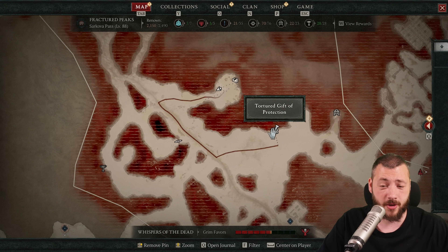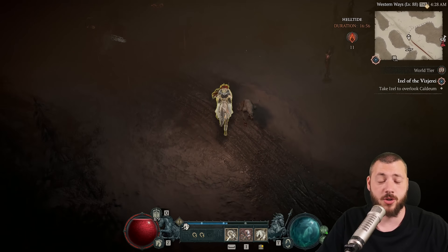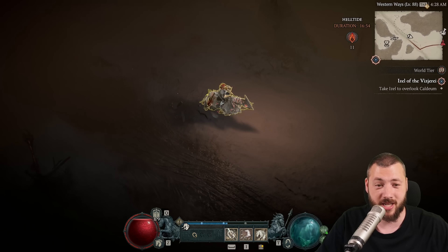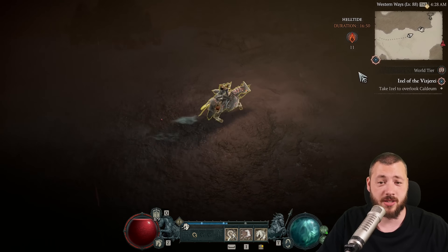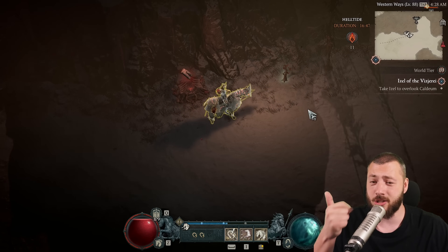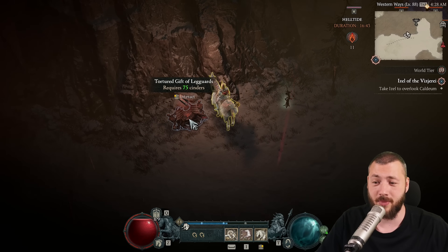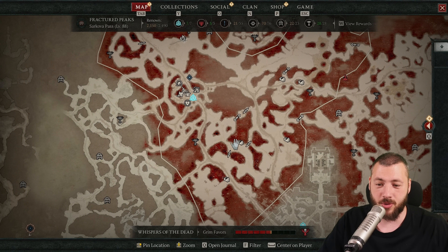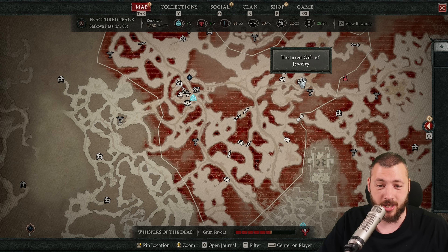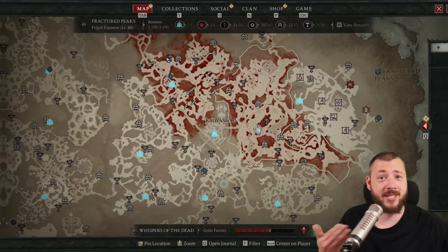Helltides are also good for target farming certain things. If you're looking for new legs or a certain leg aspect, you can use your obols, but you can also go for the Chest of Protection — which can drop leg guards, chests, and helmets. If you want a certain unique like Temerity, always open the leg guards chest. These are visible on the map, so you can identify protection, jewelry, and weaponry chests across helltide areas and keep opening them.